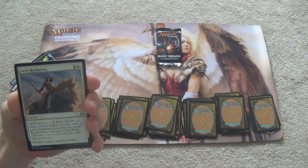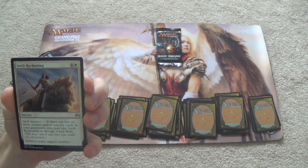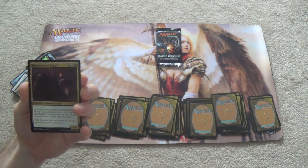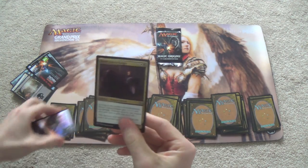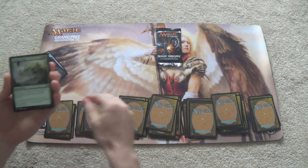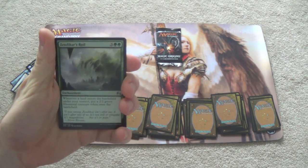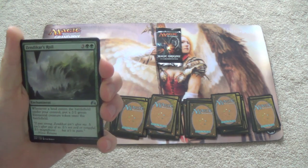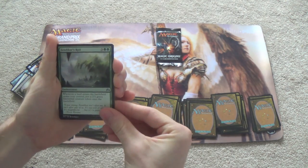Swift Reckoning — destroy target tapped creature, but it gains flash if I have spell mastery. Blood Curse Knight — as long as I control an enchantment it's plus one, plus one with lifelink. Three mana for a 4-3 with lifelink is how I like to think of it usually. Zendikar's Royal — the most broken pack wars card in Origins, I think. Get it out on turn five and just start pumping out 2-2s for basically the rest of the game. This seems stupidly good in the format.